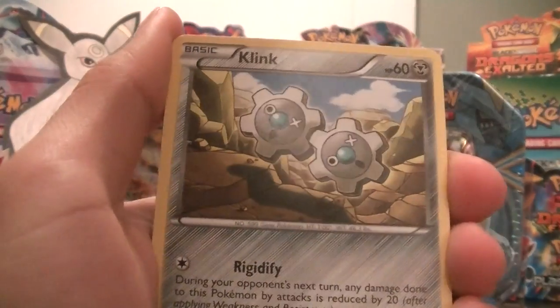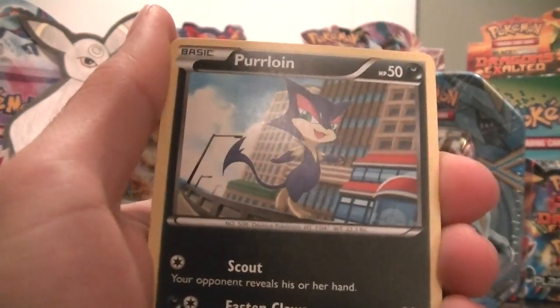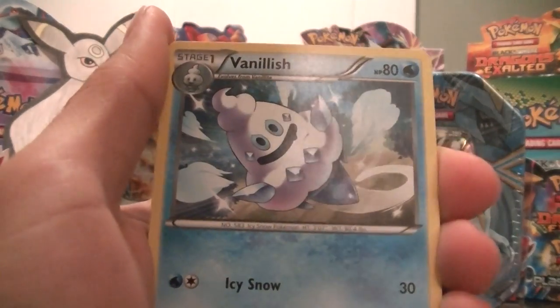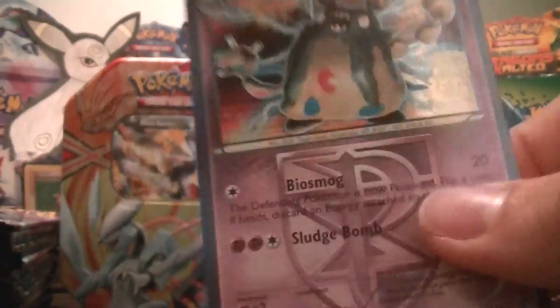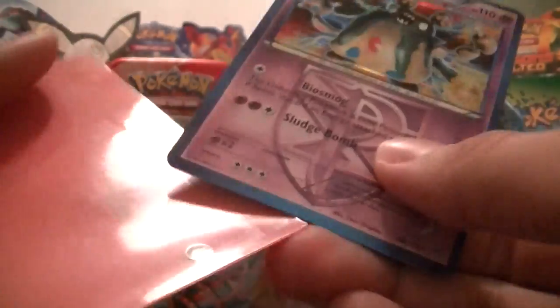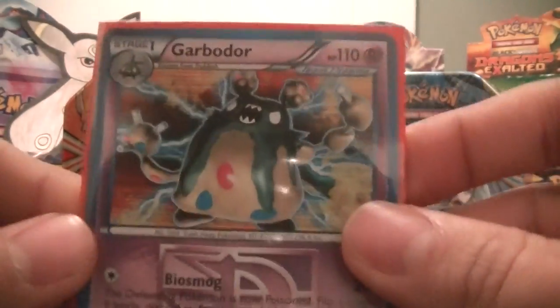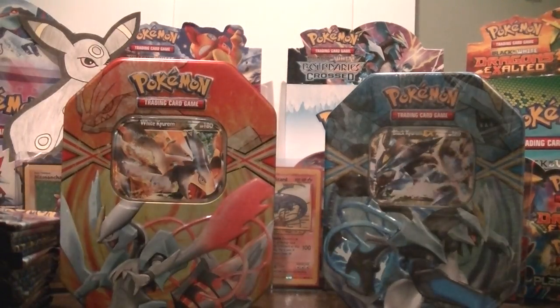Got Cherubi, Klinklang, Zubat, Squirtle, Pignite, Team Plasma Grunt, Lucario, Vanillish, a Lotad reverse, and nice - a Garbodor Holo! So I got my Holo I was looking for. I do think that I already have that actually - so that'll be for trade as well, trade or sell. Thanks for watching guys, stay tuned for the next one which is the Black Kyurem tin, and peace out.